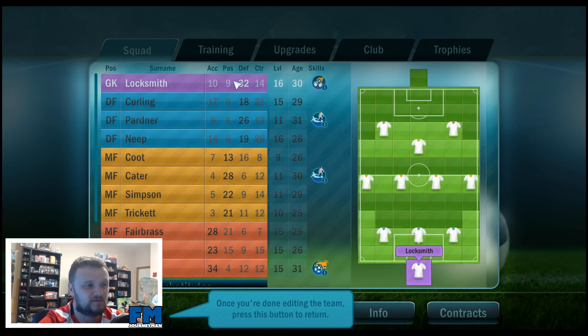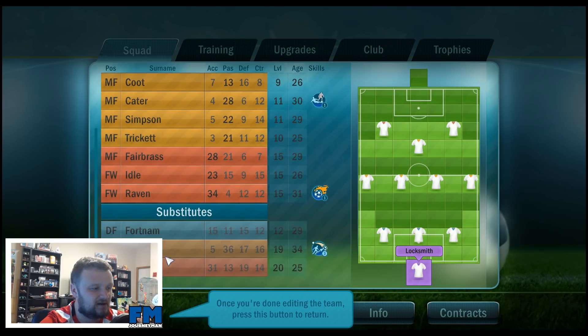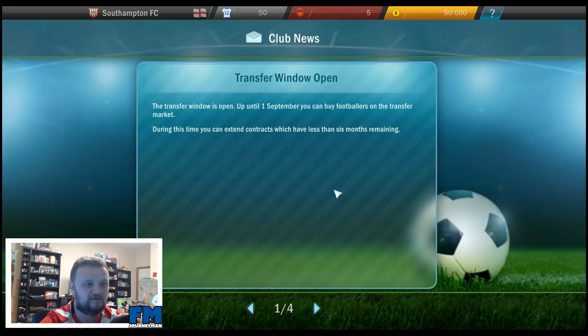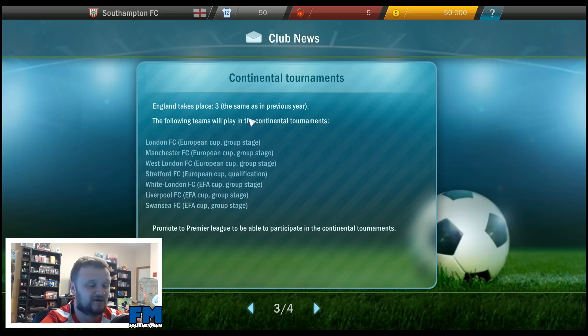This is the home page. As you can see we've got some really basic attributes — acceleration I'm guessing, passing, defending and control. We've got three substitutes only and three forwards. Now you can read new messages, coach notes, and other important information about your club. The transfer window is open until September 1st — you can buy footballers on the transfer market. We're playing in the Prestige Cup, and since our rating isn't high enough, we start with a qualifying match against Colchester FC on August 17th.